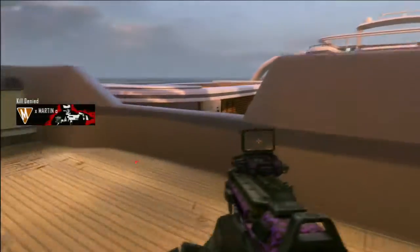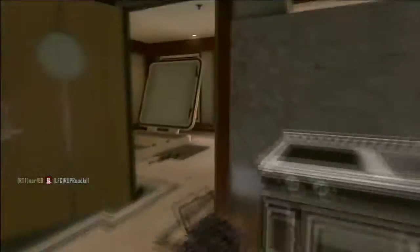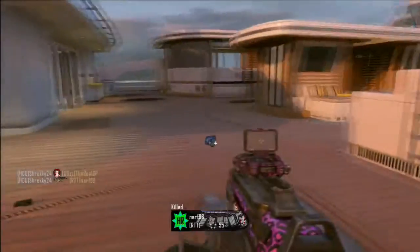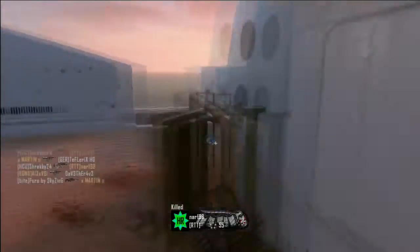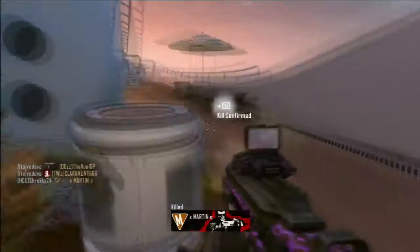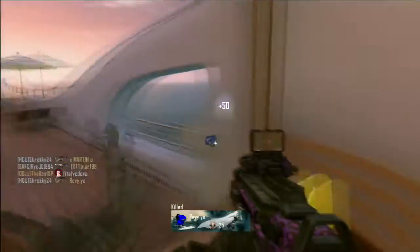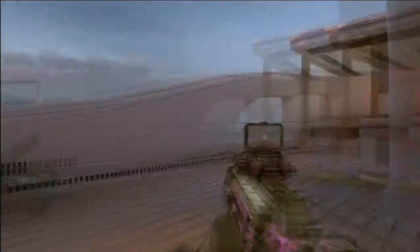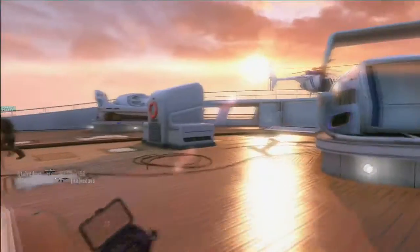Big shout out to SayntLuciferMW3, thank you for the class setup. So his class setup — we have the PDW-57 with quickdraw and the millimeter scanner. PDW-57 with a millimeter scanner and quickdraw only — no lethals, no grenades. Perks are hardline, blind eye, scavenger, engineer, and dexterity. All in all a pretty good class setup. Scorestreaks: we're using the VSAT, the dogs, and the swarm.